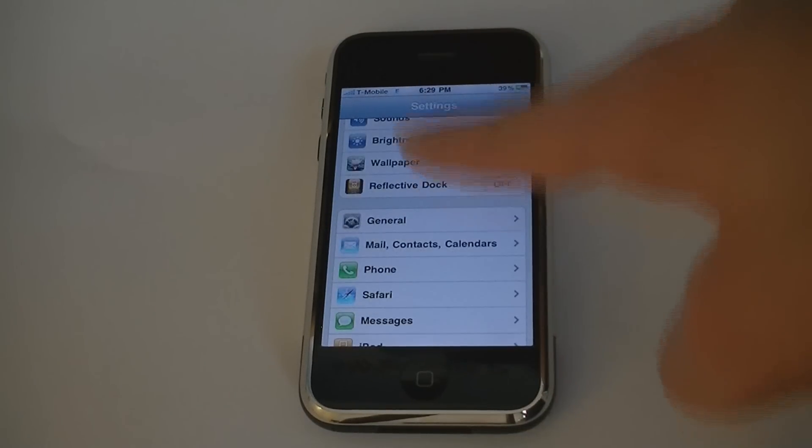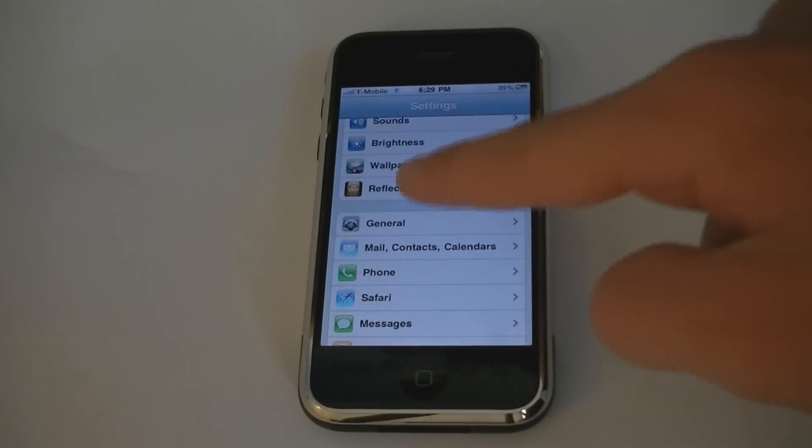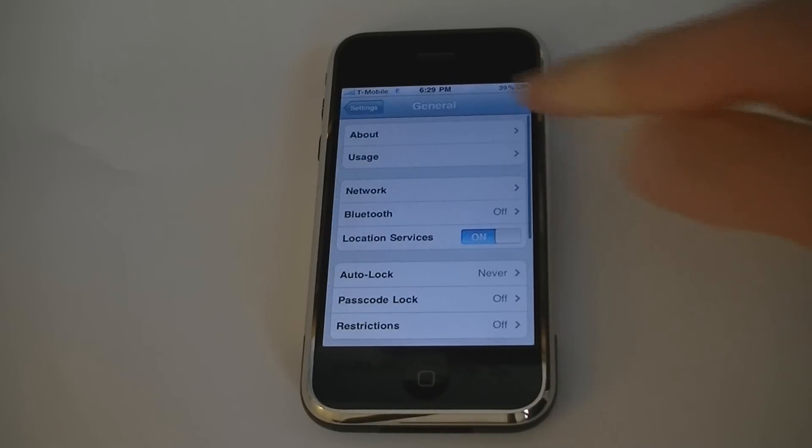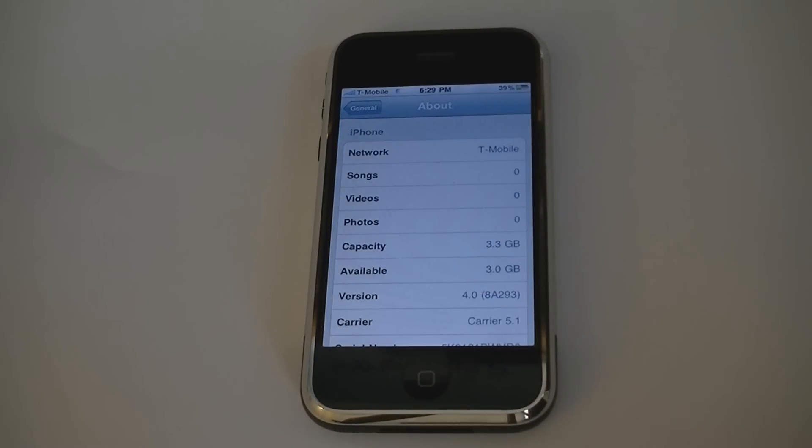It adds the reflective dock toggle. The about screen shows 4.0 and it's unlocked on T-Mobile.